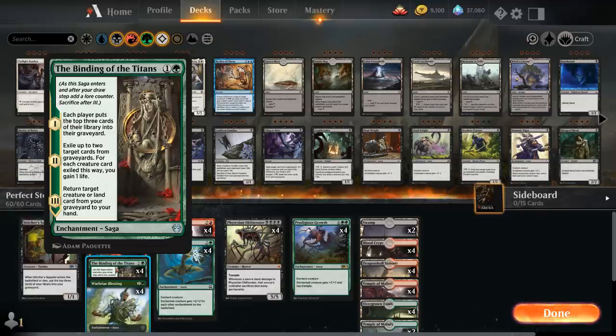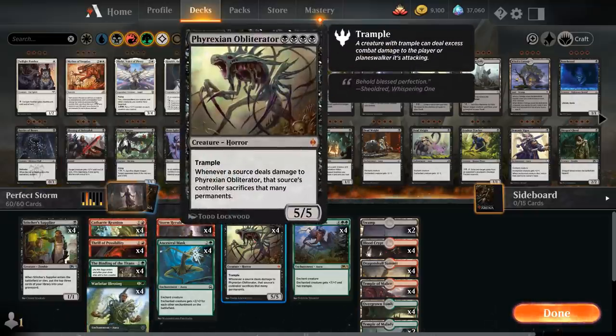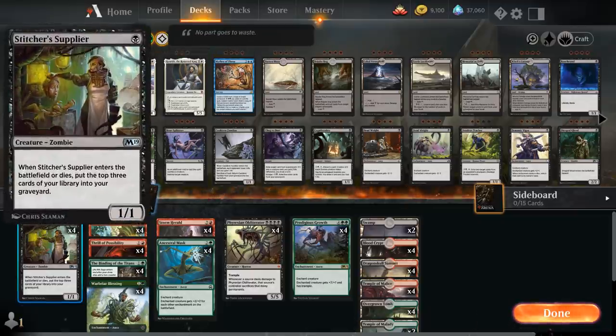On the final chapter of Binding of the Titans, we return a target creature or land card from our graveyard to hand — so we can get back a Storm Herald, find Obliterator, or find a copy of Stitcher Supplier to play for 1 mana alongside Storm Herald in the same turn. Supplier makes a nice chump blocker too, so the opponent can't attack without putting more stuff in our graveyard, and it's also a nice target for Storm Herald if we want to split auras across creatures.